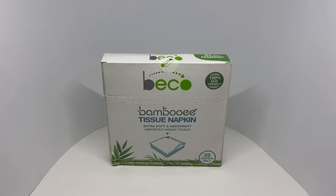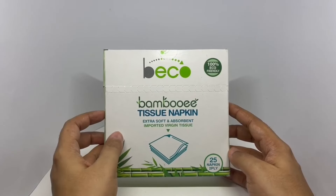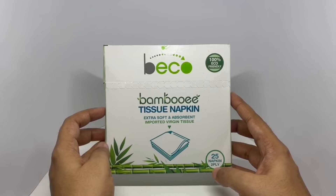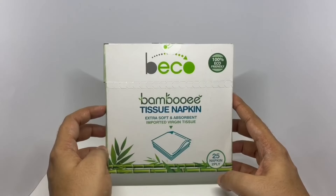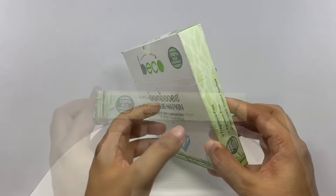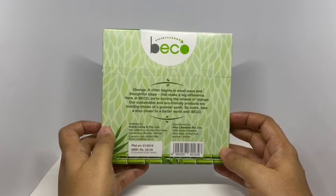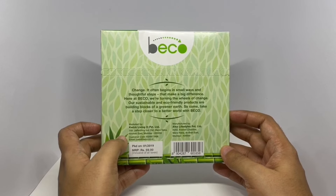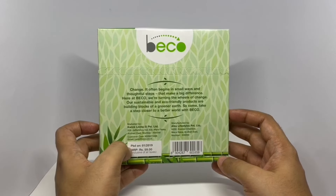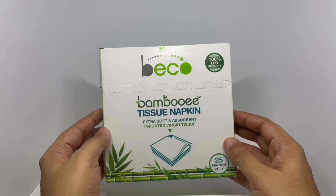Let's take a look at these napkins. These are Bambui by Biko — extra soft and absorbent. You get 25 napkins, 100% eco-friendly. Nice packaging. Fragrance-free, paraben-free, non-GMO verified. Our sustainable eco-friendly products are building blocks of a greener earth. These are manufactured in Mumbai, India. Costs around 59 rupees or 80 cents or so. These are hypoallergenic, non-chlorine and bleach-free.